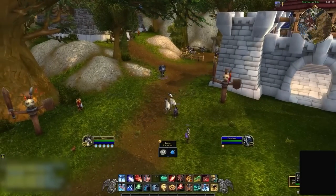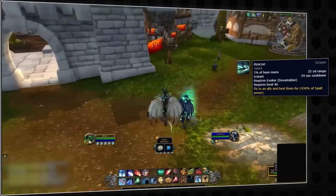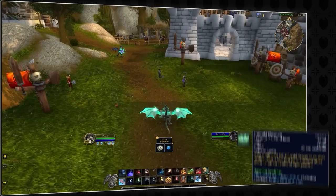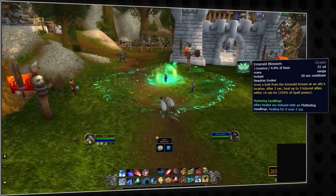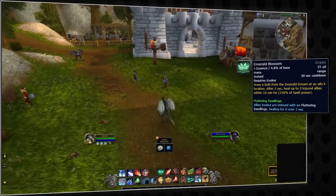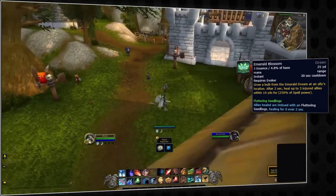If they didn't already have enough mobility by being able to fly around the arena, they also have Rescue. This Mistwalker-type ability lets you fly to an ally and instantly heal them. Essences get consumed to use the powerful spell Emerald Blossom. This ability consumes 3 essences and grows a bulb under a teammate — after 2 seconds it will do AoE healing to everyone in a 10-yard range.